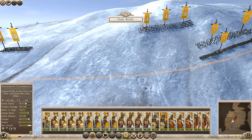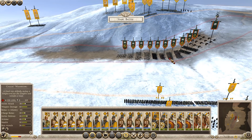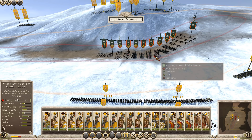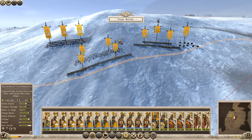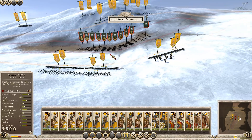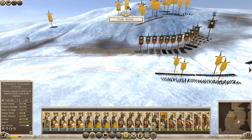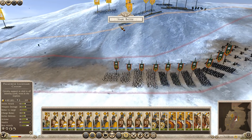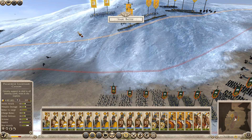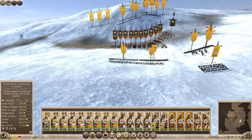The Shock Cav will position behind these lines and charge in once the Spearmen have charged — kind of a second wave. The main Cavalry will come in and take out those Archers and War Dogs — they'll ride in from the back and do as much damage as possible. Okay, we're set up. Start.